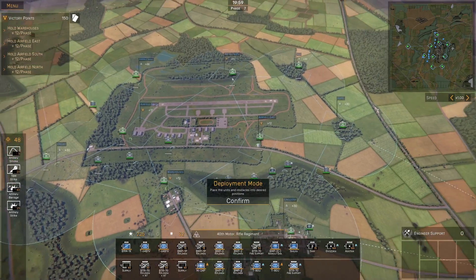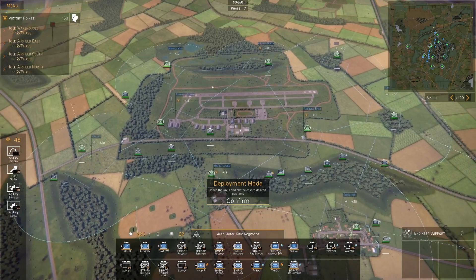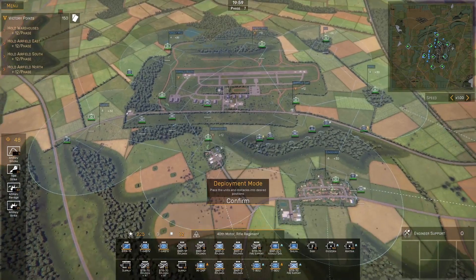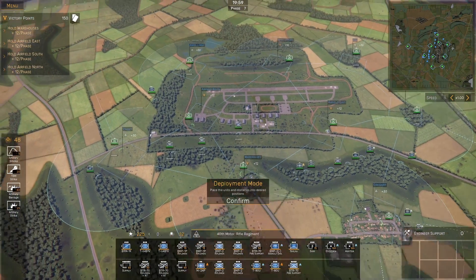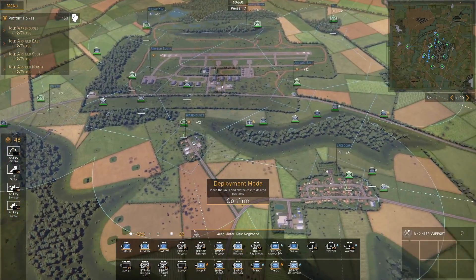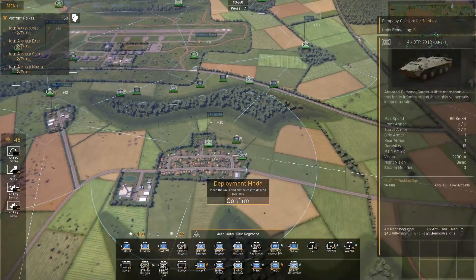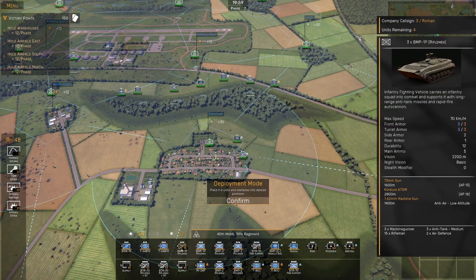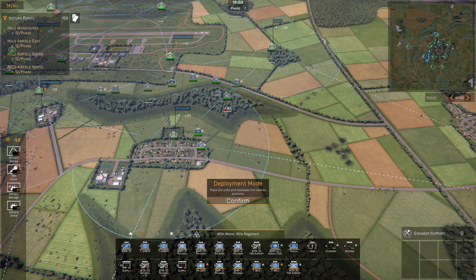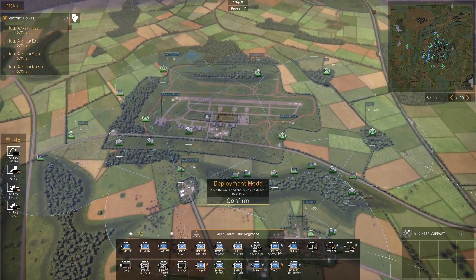If we can keep them to only capturing two areas — keep in mind we only need to hold Airfield East, South, North, and the Warehouses. We can lose Airfield West but I'm going to try to recapture it to further delay them. If the enemy sees us at this hill, which they will, they're going to hit us with artillery and that's going to be bad news. So let's litter this hilltop with ATGMs and main guns and troops pointing in almost all directions.